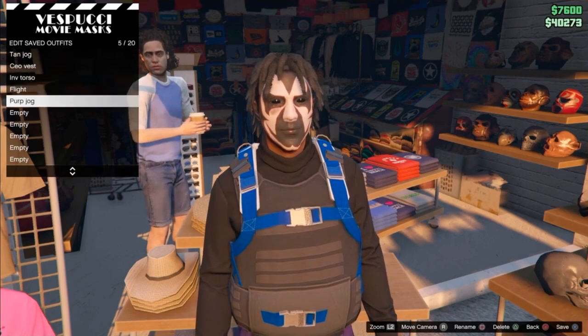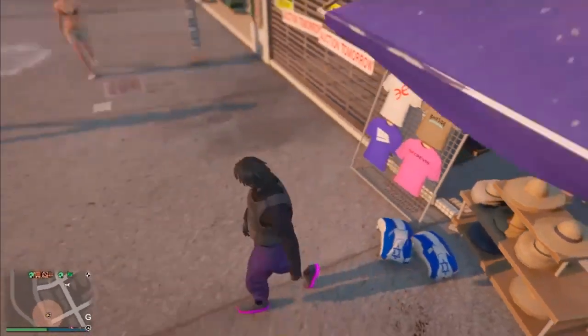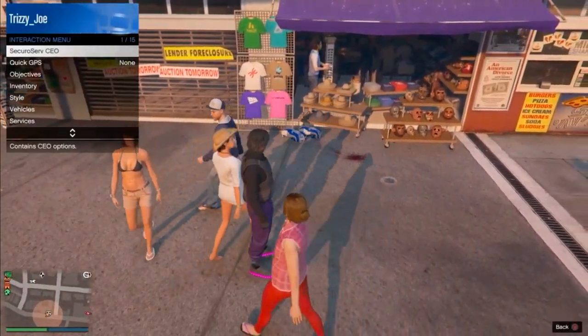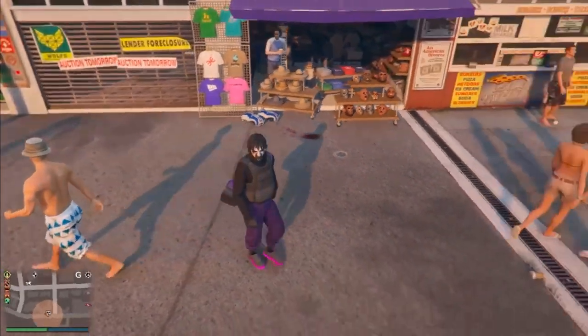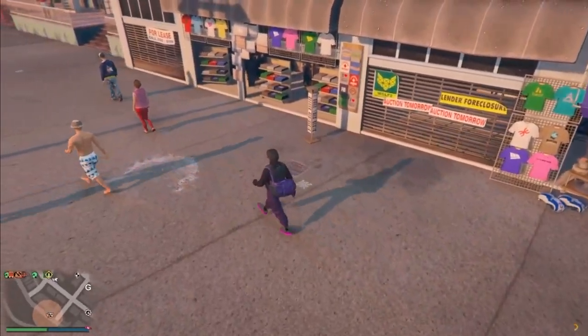Now what you guys want to do is save your outfit. After you save your outfit, you want to back out of the mask door and you'll see that the parachute is off your player. Now pull out your interaction menu, go to Styles, and go to the outfit that you have chosen and select it. And boom — you have the purple duffel bag.